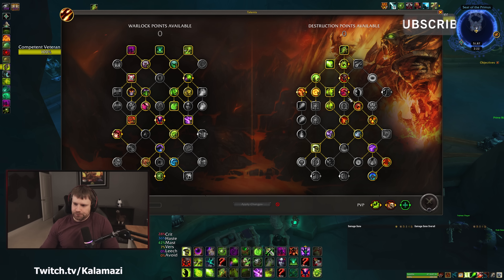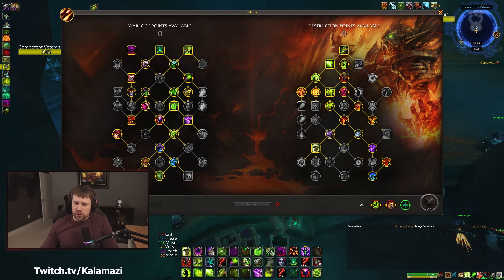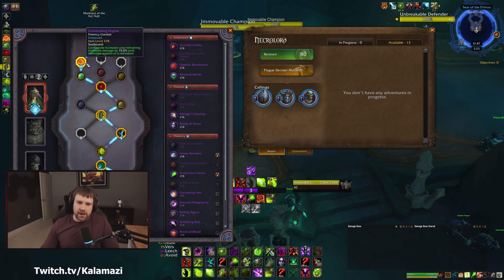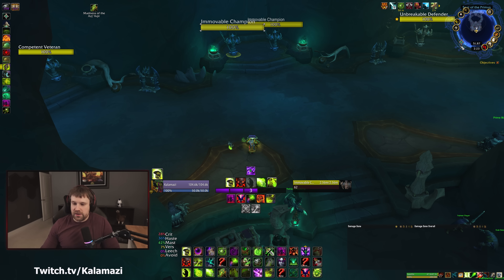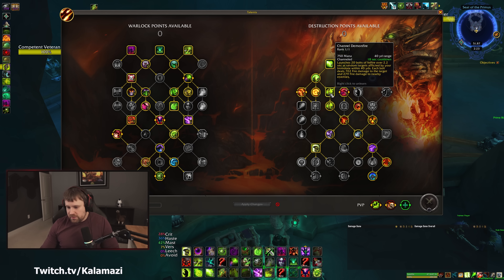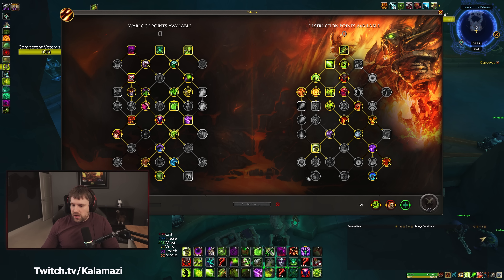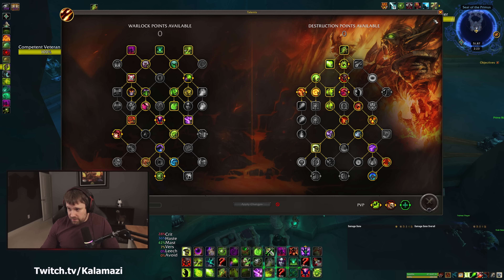We had to path through Havoc and Pandemonium to get Backlash, Scalding Flames, and all that. This is predominantly a single target build, but you can play it in cleave settings. We're playing Ashen Remains as a conduit — not the talent — along with Combusting Engine, Infernal Brand, and Fatal Decimation. Conduits don't stack with the same talent anymore, so you don't want to double up. Channel Demonfire, Raging Demonfire, Roaring Blaze, and Infernal — no Crashing Chaos here.